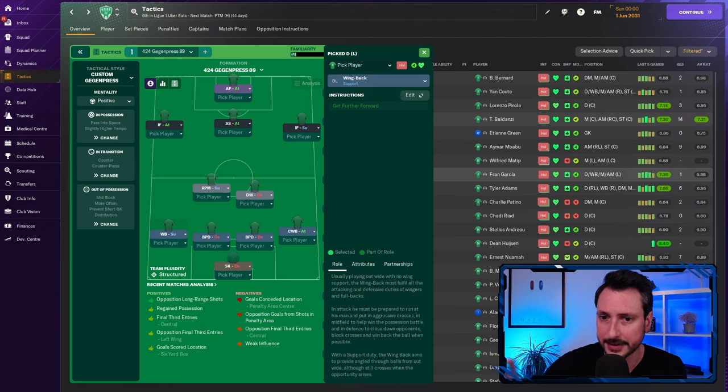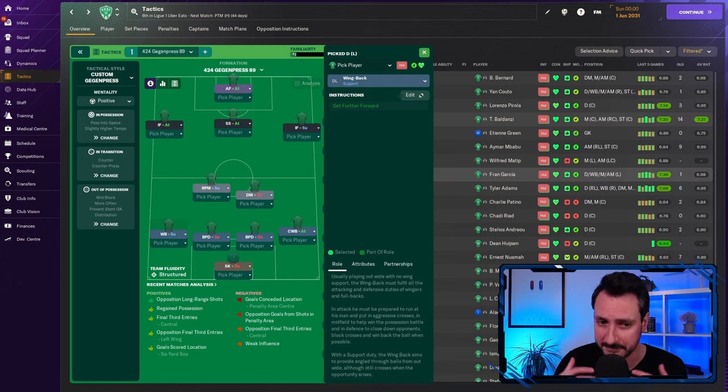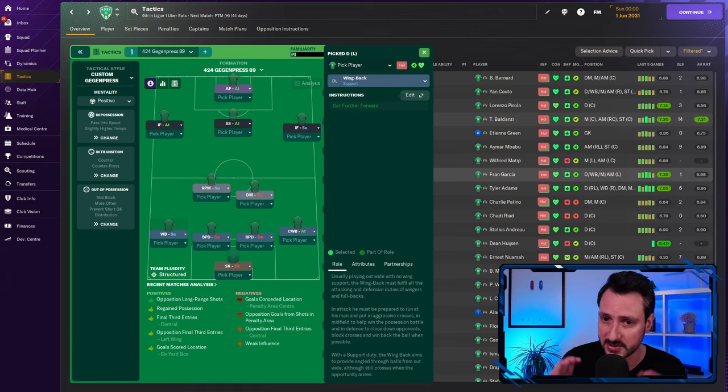Moving on to the wingback on support — a very different player. He has the 'get further forward' instruction. Think of someone like Luke Shaw — he gets further forward, delivers crosses from the byline, occasionally cuts inside, and can score goals from that position. He's smart about whether a winger is in front of him: without one, he's very aggressive with positioning; with one in front, he's more conservative, playing one-twos and participating in build-up with strong wing presence in attack.